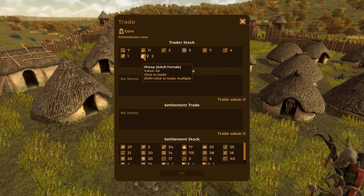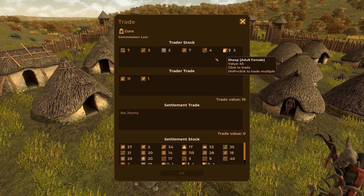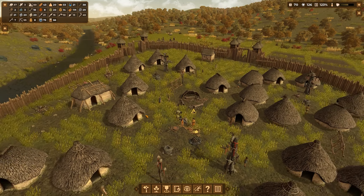What do you have, trader? You've got sheep — I don't need that. I'm going to take your straw and your one single fish. Why do you have one fish? I'm going to give you one spear and a bunch of bones. Take that, be happy, goodbye.